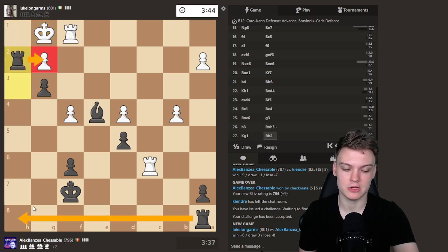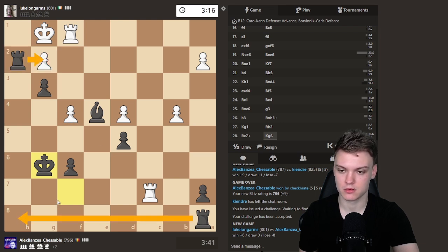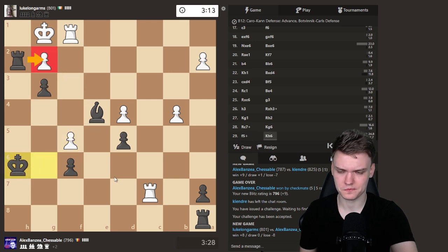Rook to H2, hitting G2, preparing to bring the rook over. Against check, just King G6. F5 — can even take it with the bishop, to be honest. That's like the only move to avoid the direct mate, but we can simply take. We'll also go King H6 and Rook G2 is a huge threat. Anything else just loses to Rook G2 and Rook H8 mate. Or if he moves the rook, Rook H8. Against this, I think this is the most precise — if I take with the bishop, maybe Rook F3, just king here, preparing Rook G2.